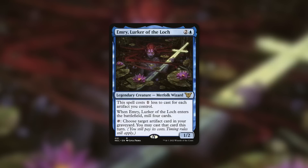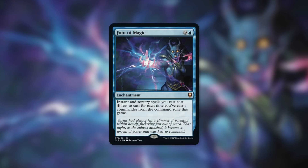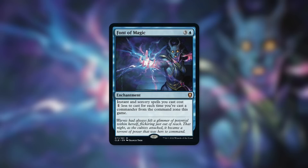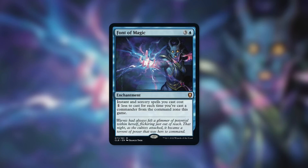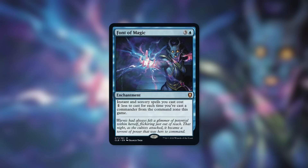Font of Magic is an exciting new card with a ton of potential. Even at the base value of having cast your commander just once, it would still be in consideration for a decent number of spell slinger decks — Jace's Sanctum sees a ton of play, and cost reduction alone is incredibly impactful. The potential here is much higher, especially with partner commanders or commanders that reduce their own casting cost. Having the potential to save you two, three, four, or even five mana on every instant and sorcery spell can get quite ridiculous.